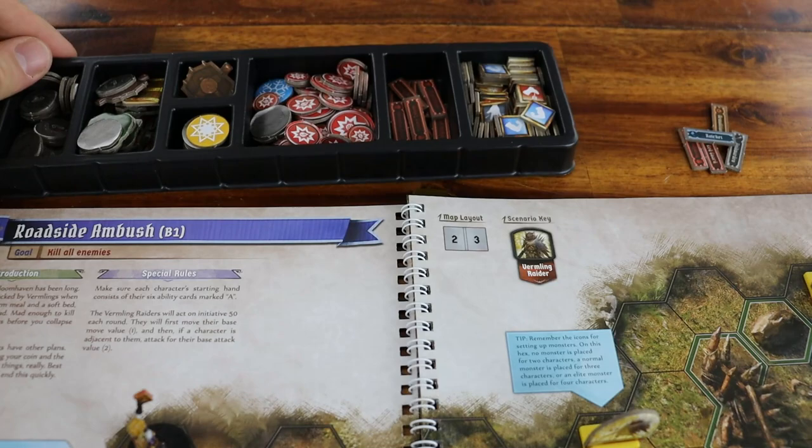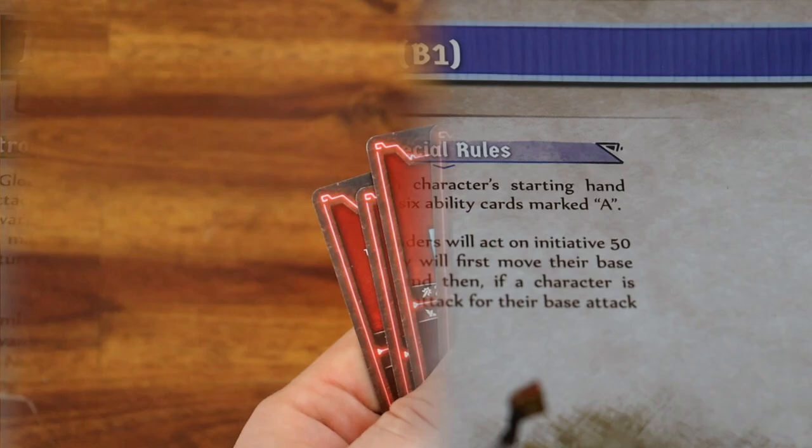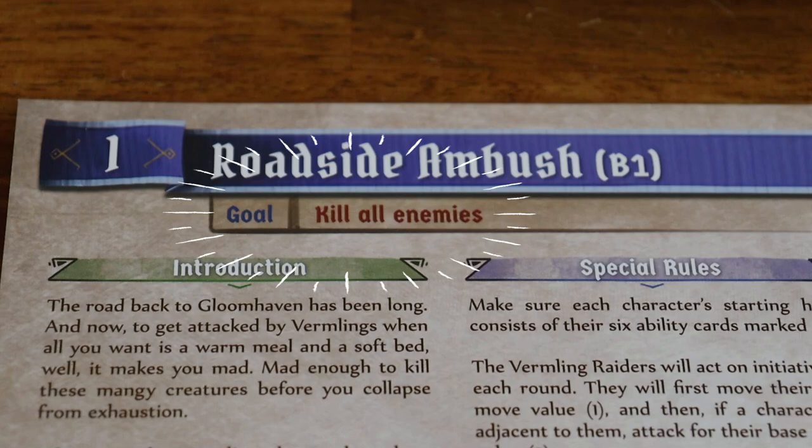Take the plastic token tray containing the game tokens and place it next to the scenario book. Check the scenario goal and read the scenario introduction. Sometimes extra instructions will be listed here. And now you are ready to learn how to play scenario 1.